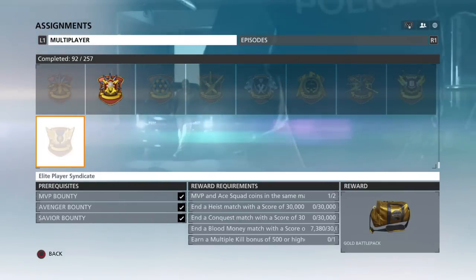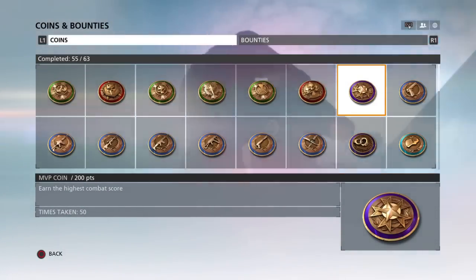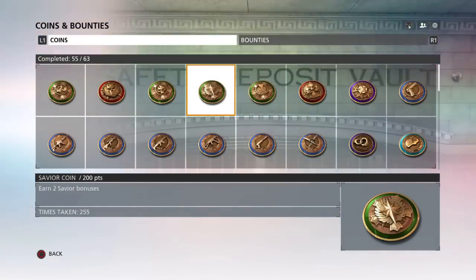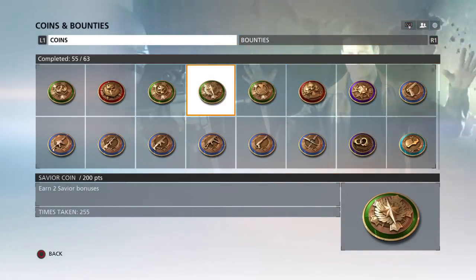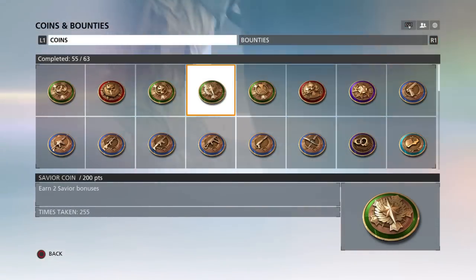If you're not sure how to complete these bounties, quite simply all you have to do is get 50 MVPs — that means finish top of the team 50 times. The Avenger and Savior: basically you have to save two teammates from certain death from the enemy, so you have to kill the enemy before they kill your teammate twice to get one coin.